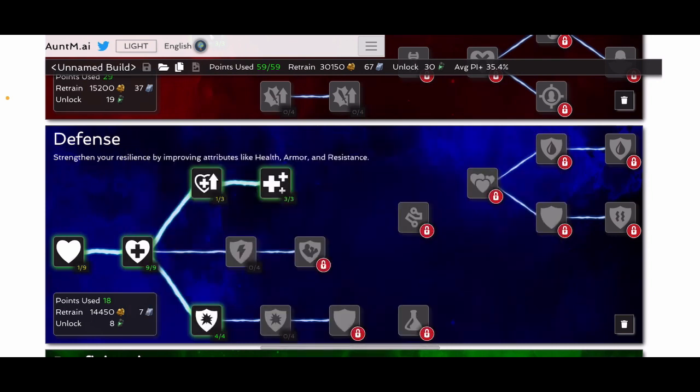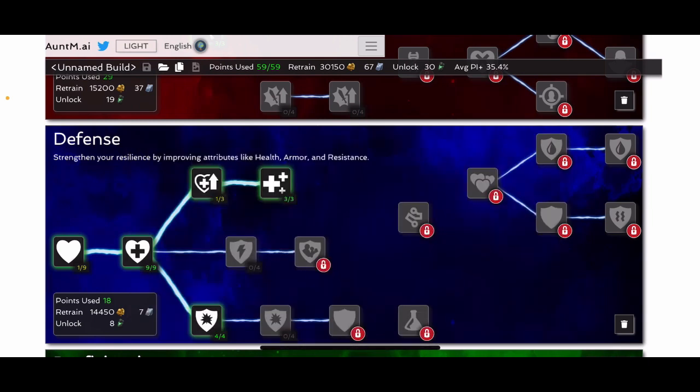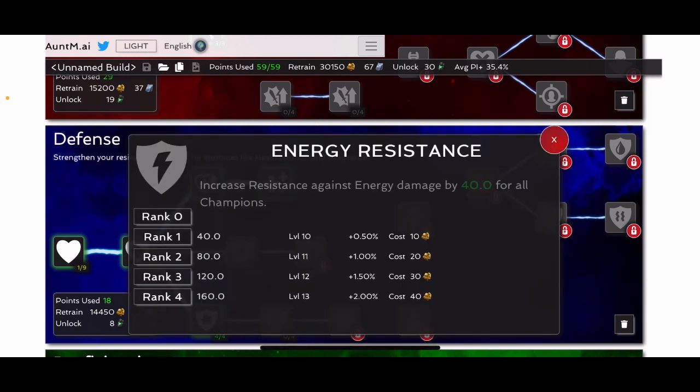Beyond that in the defensive tree, it's not too useful unless you're going into a suicide build. Energy resistance is okay, but once again not that useful. It's maybe not a bad spot to put some points if you're fighting like a Magik or some other high energy damaging champion, and it is free — so instead of putting points into greater vitality, you could put them here. Overall as a base kit though, not that useful. It's more of a specific fight thing.